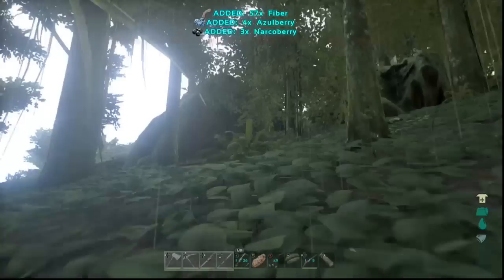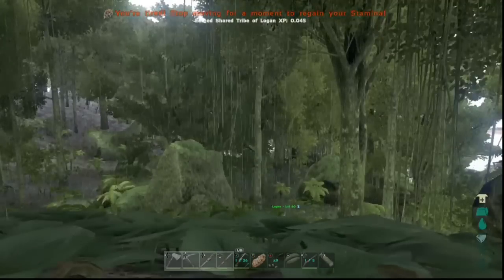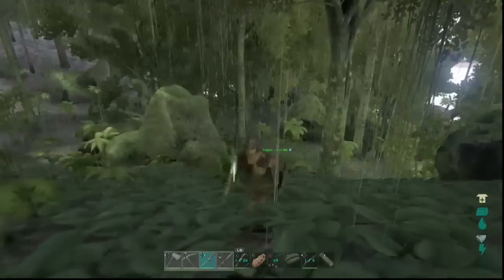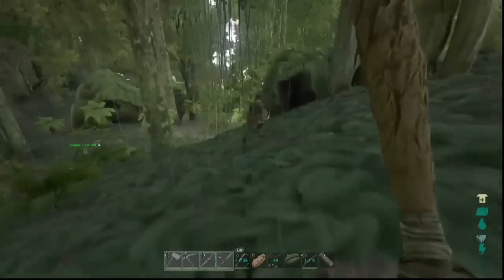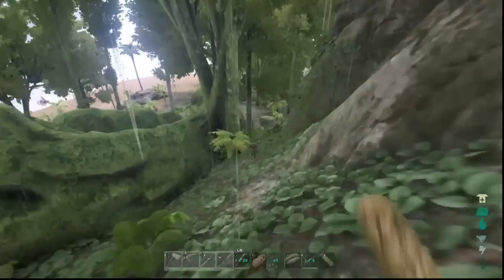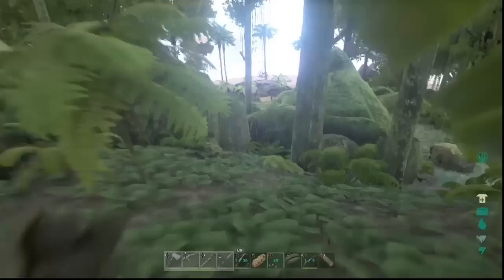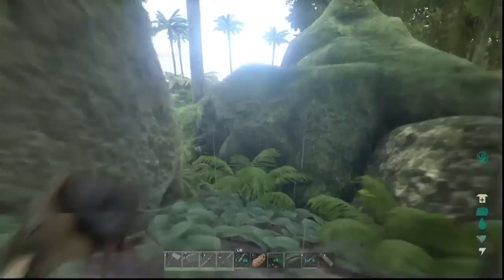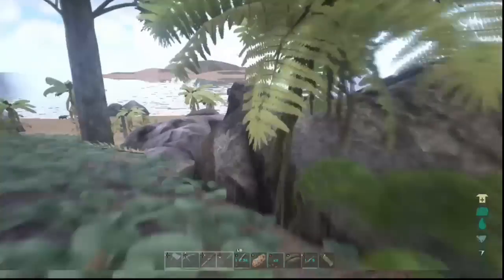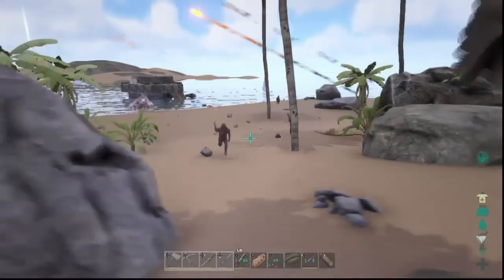Hey, what's up guys? Wooden Club here. Today we're going to be talking about probably the most important stat in all of ARK, which is fortitude. A lot of people don't pump any fortitude on their character at all, and I've never understood this. I've always had about 40-50 fortitude on my character, and I think the reason people don't put any on their character is because they don't understand it and know what it does. That's what we're going to be covering in this video today — what exactly fortitude does.